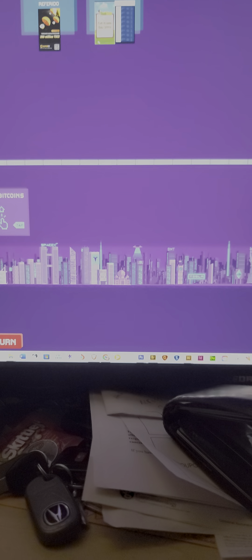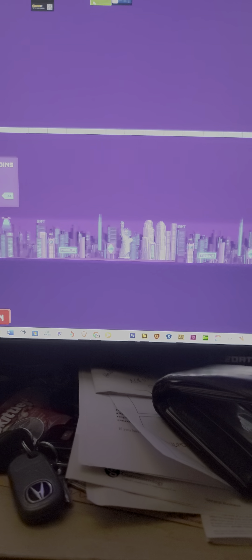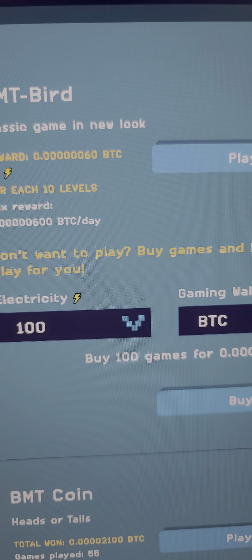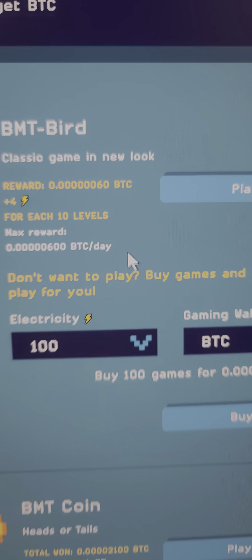So if we try again, we can add another — we can make it up to 600. Even though it says you can earn no more than 150, I think somewhere else it says you can earn 600. So here it says max reward is 600 BTC per day.